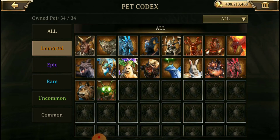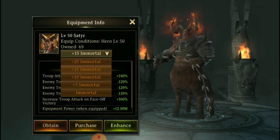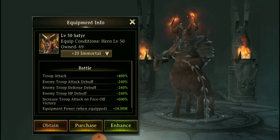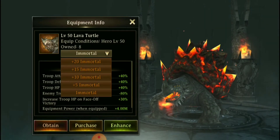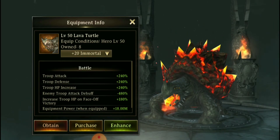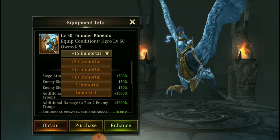A lot of the stats on these are going to be doubled from what you're used to seeing at plus 15. If we take a look at the plus 20, his troop attack went from 240 to 480 — a lot of these stats are doubled. Same thing when you're looking at the turtle here: the plus 15 stat of 120 goes to 240, so his stats are doubled.